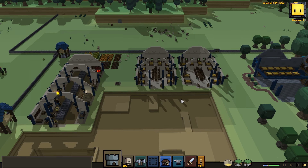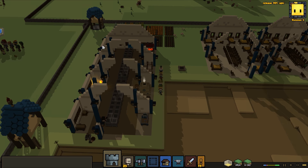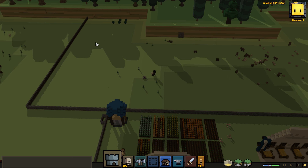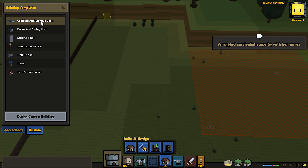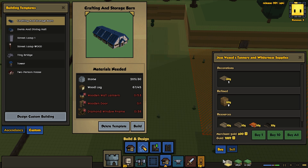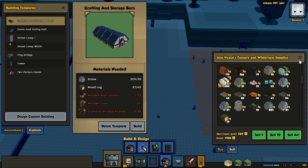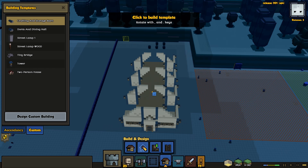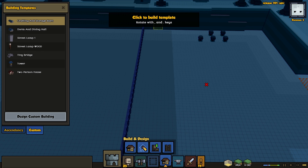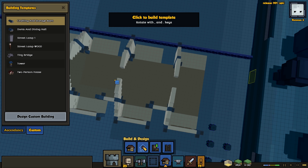Whilst they're doing that, we do need to continue working on improving our net worth. So what I'm going to do is actually build another one of these buildings here, and I'm going to put it over here. Let's go into build and design, custom, and we want the crafting and storage barn. I want to get it as close to the fence as I can, although I need to move the berry bushes first.